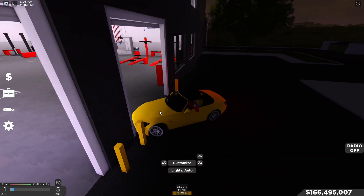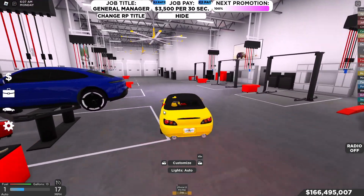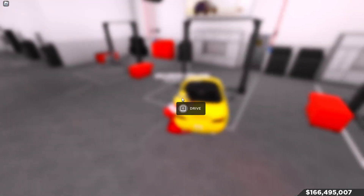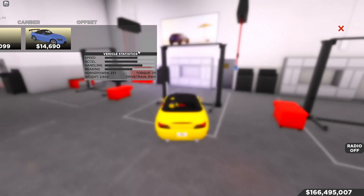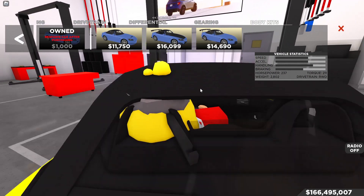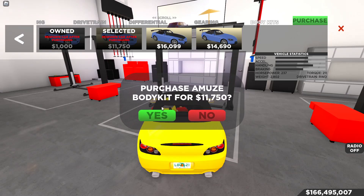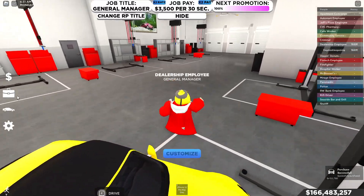Let's change the time to 6 in the morning so it gets brighter and we get daylight for longer. Let's ram the S2000 into the wall a few times for good luck and start looking at some of these kits. First up, we go to performance and scroll all the way down to body kit — and the first one is the Amuse body kit.